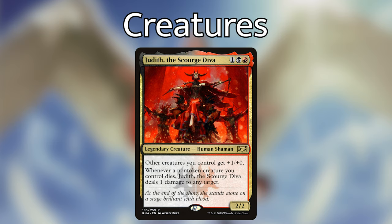Vandalblast — one red for a sorcery, destroy target artifact you don't control, with overload for four and red. Kindred Dominance — five black, black — choose a creature type and destroy all creatures that aren't of the chosen type. An auto-include in any tribal deck playing black. Collective Effort — one white, white, a sorcery with escalate — tap an untapped creature you control — with three modes: destroy target creature with power four or greater, destroy target enchantment, or put a plus-one/plus-one counter on each creature target player controls. Very flexible.